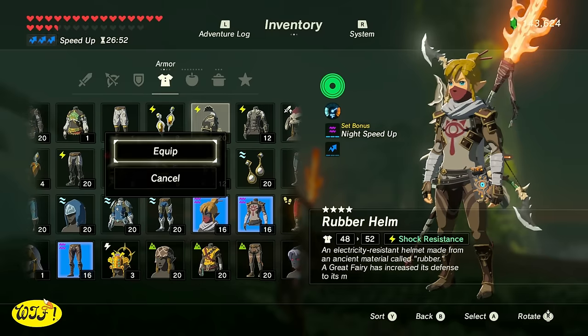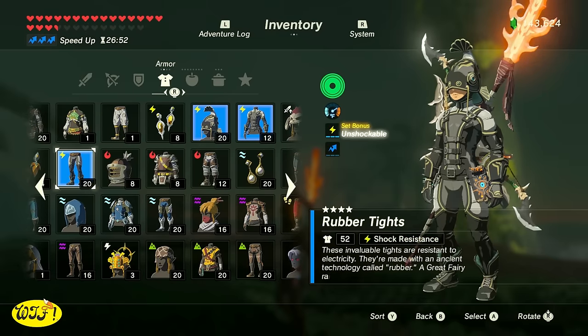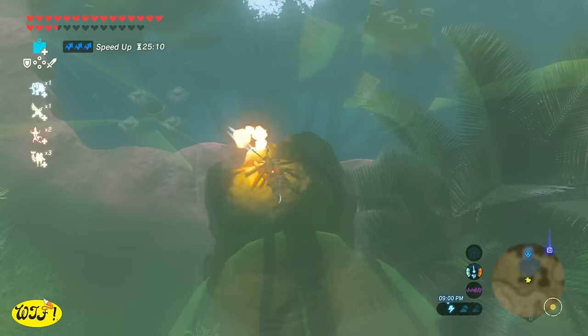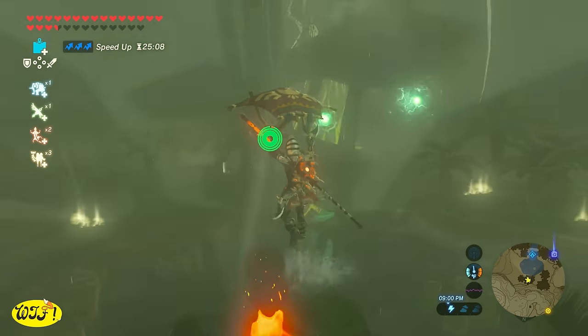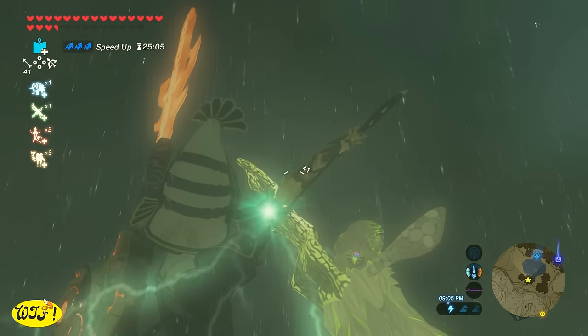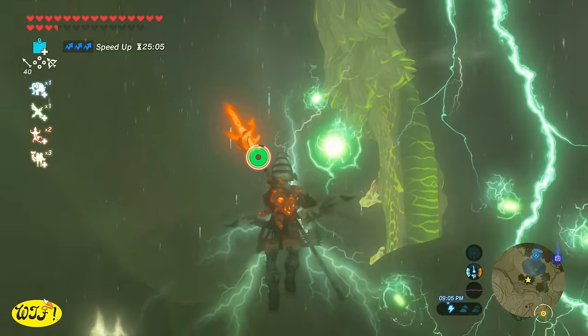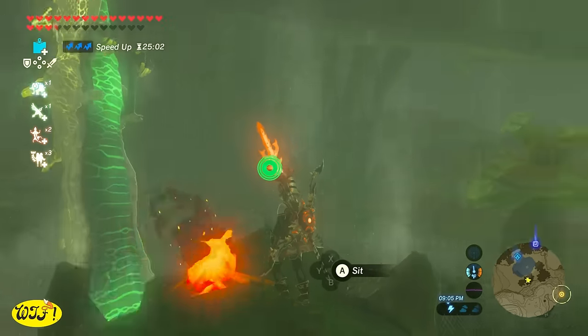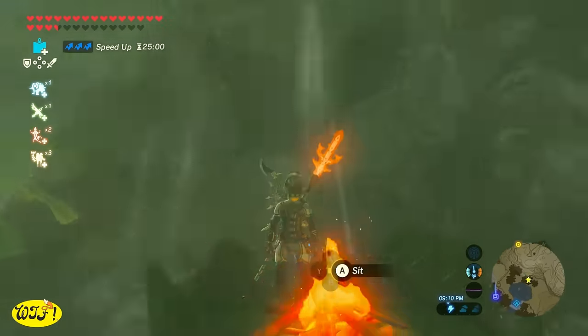But what I like to use is the rubber armor. You need to have all three pieces and they need to be enhanced twice by a fairy so you can receive the set bonus, which is unshockable. If you don't know where to get this armor, I'm going to leave a link in the description. So even if you get hit by the electricity orbs or you get struck by lightning, you're not going to take any damage. And the beauty of the armor is it doesn't wear off like the dishes and the elixirs do.